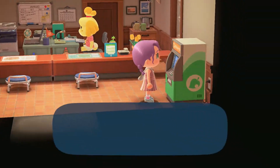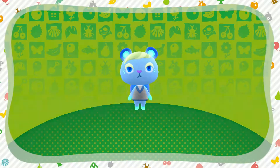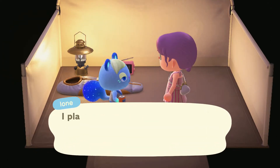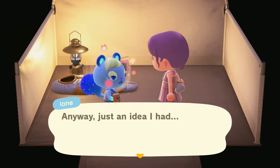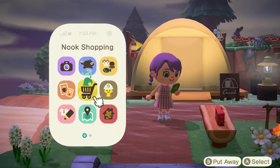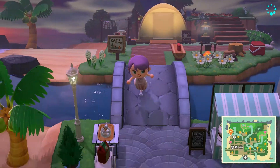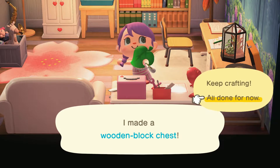Okay, day two! Let's go — I will speed this process up a little bit. There she is again, miss Ioni. Hey cutie! She wants a wooden block chest. The girl does love her wooden furniture — I was sure she would want some space stuff, like with the star fragments, but no. She wants a wooden block chest. I guess we have the recipe for that since she didn't give it to us. Okay, nice — we have it!